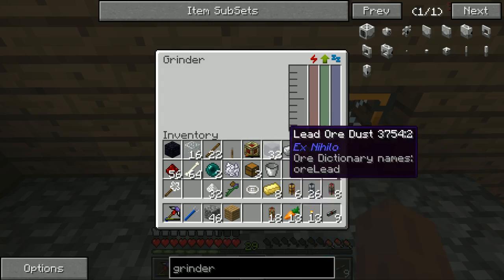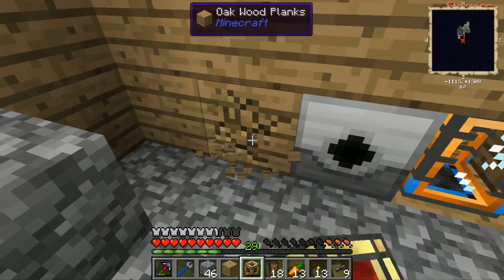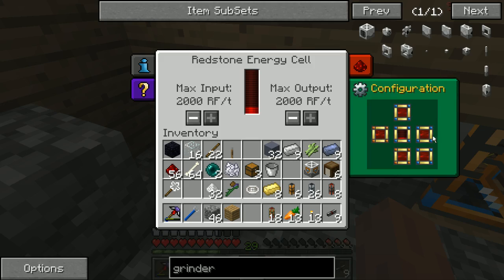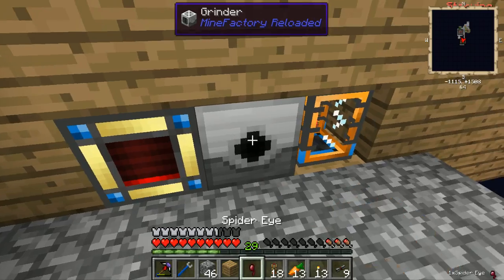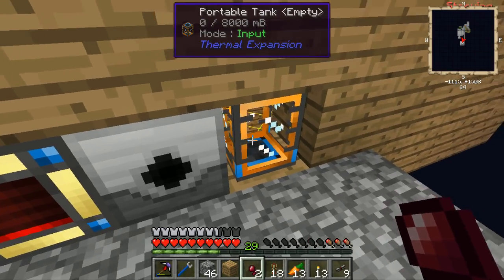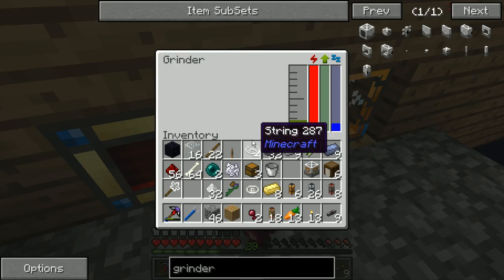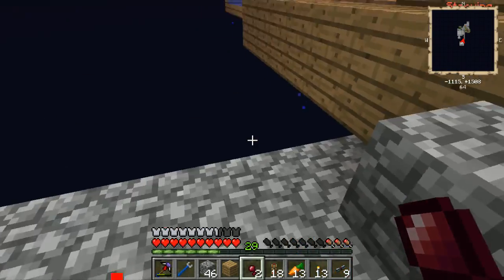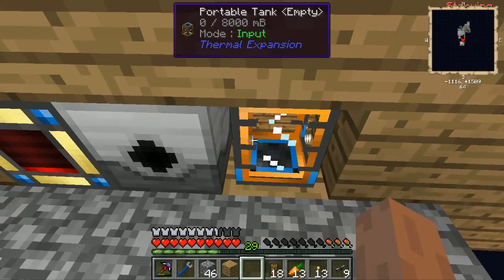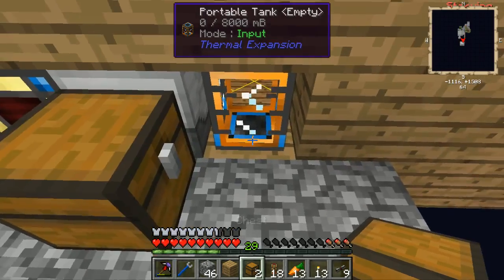Input — can you pull straight from that guy? He's not getting energy. You have to have output to the right. He's getting it — he's shooting out his drops. He's not outputting here. He killed everything? 700 millibuckets of mob essence.